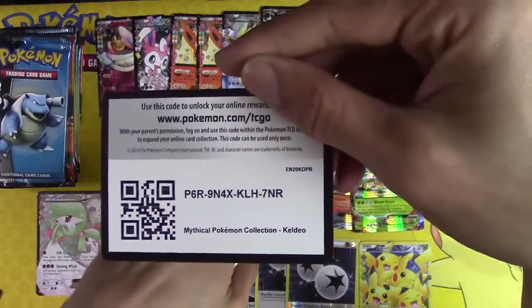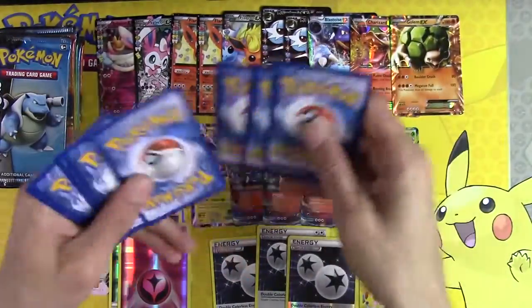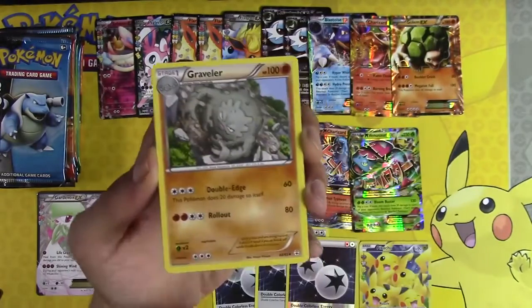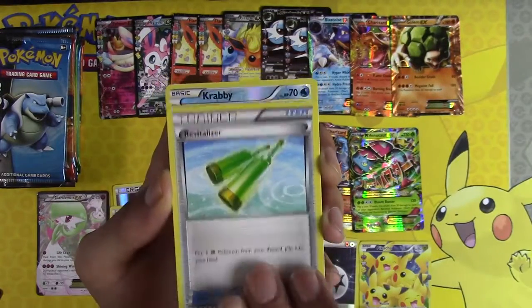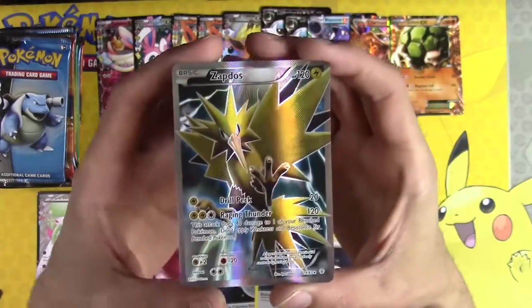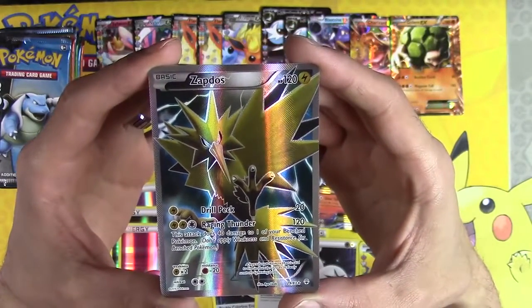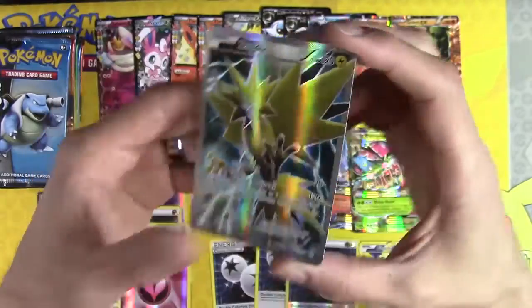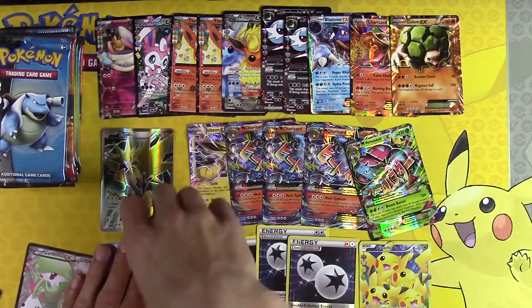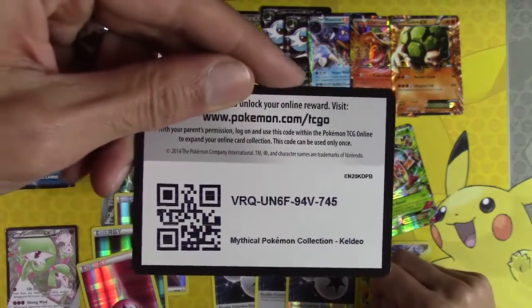Let me give out another code — there we go. I'll probably have a couple codes left — I've been slacking on giving them out. Fletchling, Graveler, Revitalizer, Krabby, Fluet, Zapdos! I love this card — it looks so amazing. Welcome to the bench, Zapdos. Let's give away another code.